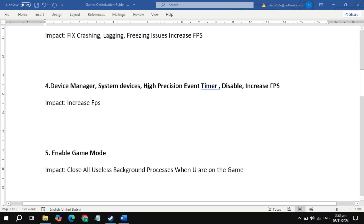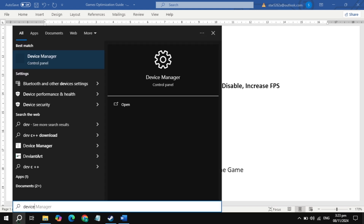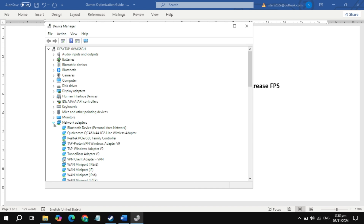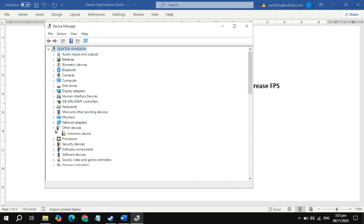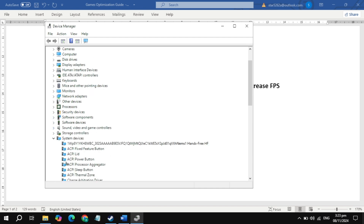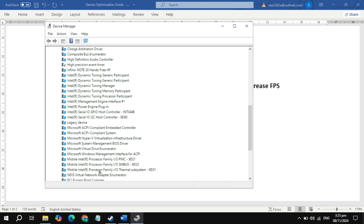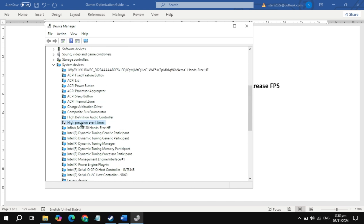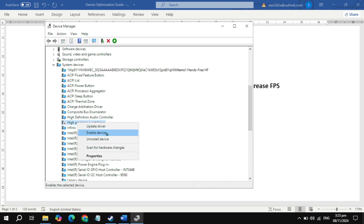The next important setting is Device Manager — disable the High Precision Event Timer for an extreme FPS increase. Go to your Windows search, open Device Manager, then look for the High Precision Event Timer under System Devices. Once you find it, highlight it, right-click on it, and you will see the option to disable the device — just click Disable.